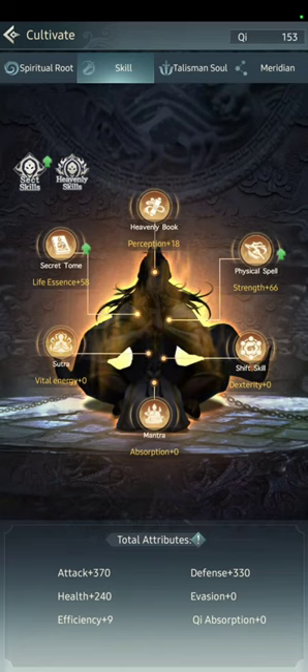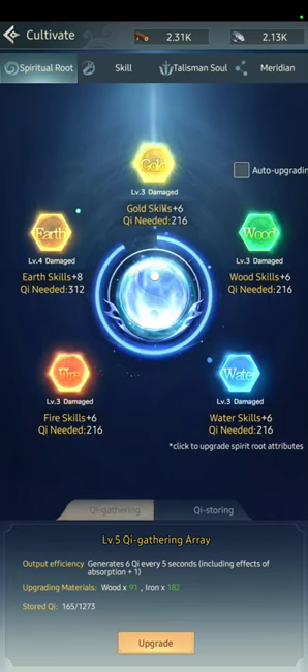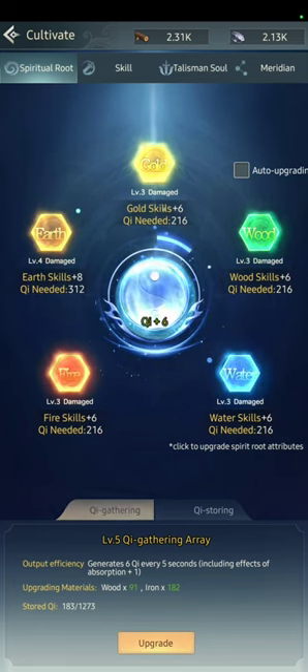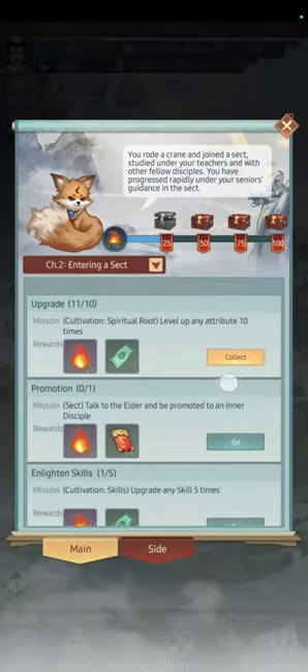Talisman, Soul, Luck, and Meridian are all you can see right now — it's just waiting. Remember Absorption from the first video? It increases the speed of cultivation, but honestly it's not a big deal unless you are a big spender, so don't worry too much about it.